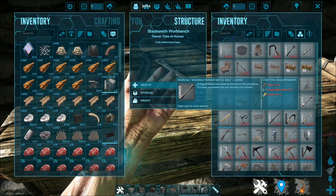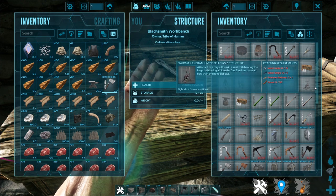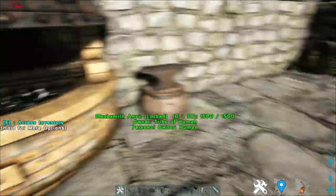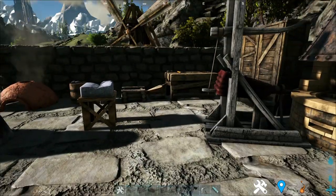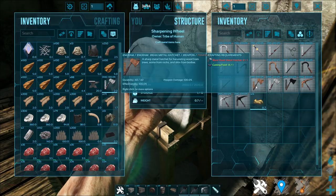It might be a bit confusing at times, but don't worry — it is fairly simple once you get the hang of it. With the blacksmith workbench, you can create the advanced bellows, the advanced forge, and the actual blacksmith anvil itself. You can also create the sharpening wheels to sharpen all of the enriched weapons and the weak weapons.